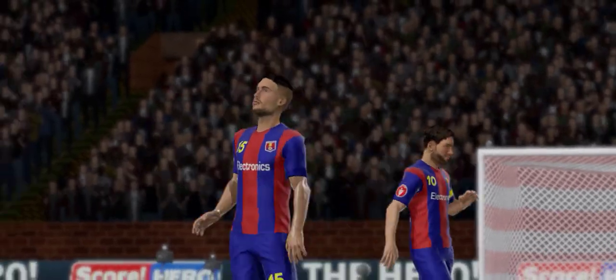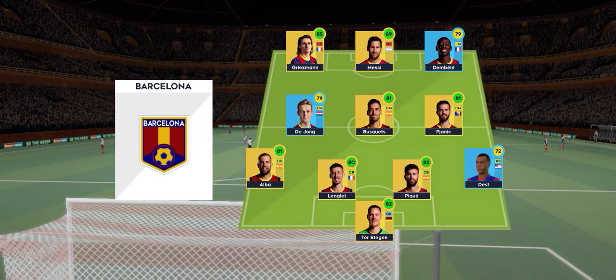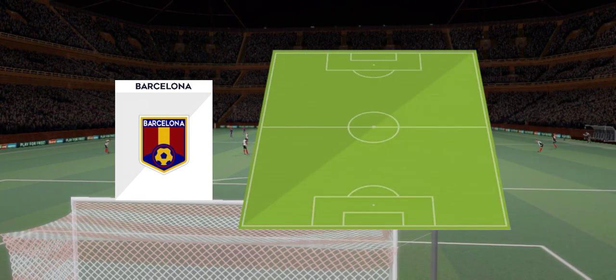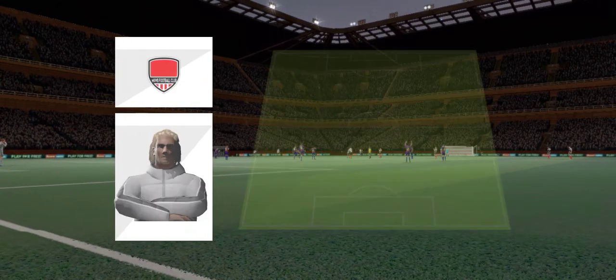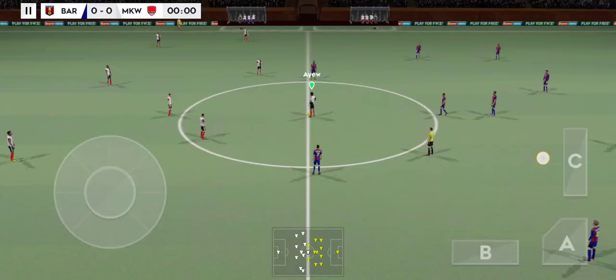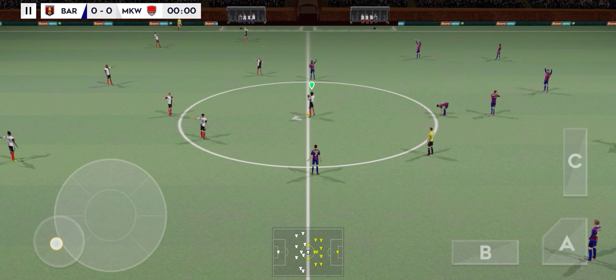Well, I've just been handed the team sheets. Let's see how they'll line up. They're going attacking with a 4-3-3 formation. They're playing 4-1-2-1-2. This diamond-shaped midfield supports both defence and attack.